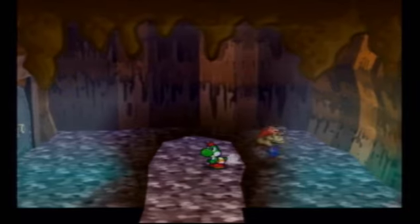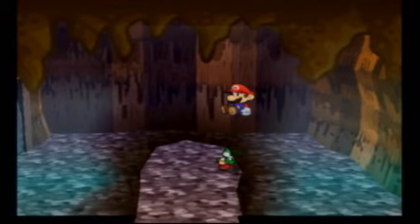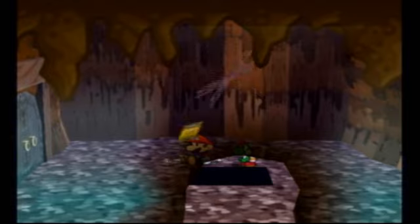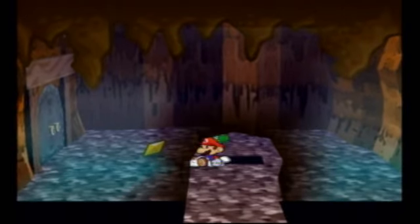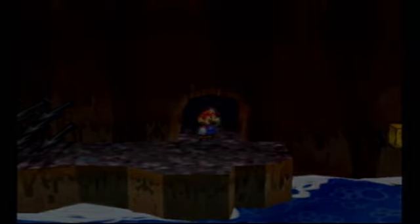Hey guys, what's up? We're back to Paper Mario. In the last part, I said I was gonna finish off those buzzy beetles, but I figured I wouldn't torture you, so I just went ahead and fought them off screen. Anyway, ground pound right there and you can get a star piece. Let's go ahead and grab that. That's one of those ones that I just happened to know about.